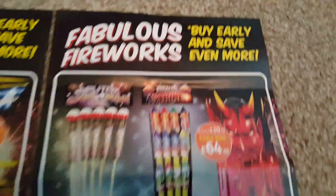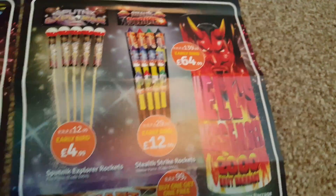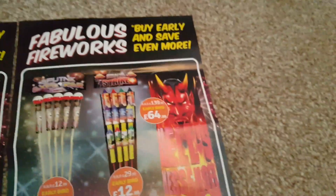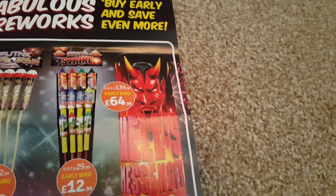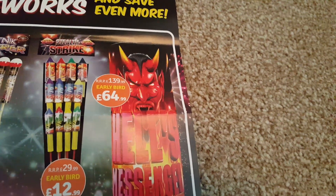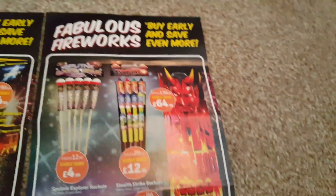And on the other one, we've got Stealth Strike Rockets — 12 of those for £12.99. Like the other ones, they're not great, but could do worse. And also the 2,000-shot Hells Messenger — this was 4,000 shots, so basically don't waste your money, it's a pile of rubbish. £64.99, it doesn't have bursts, it's just comets I think. Yeah, not worth getting that at all.